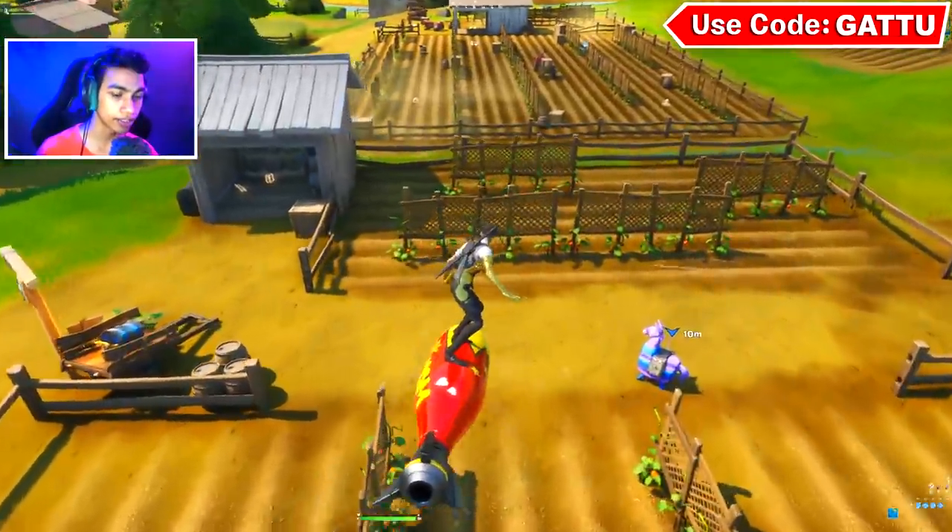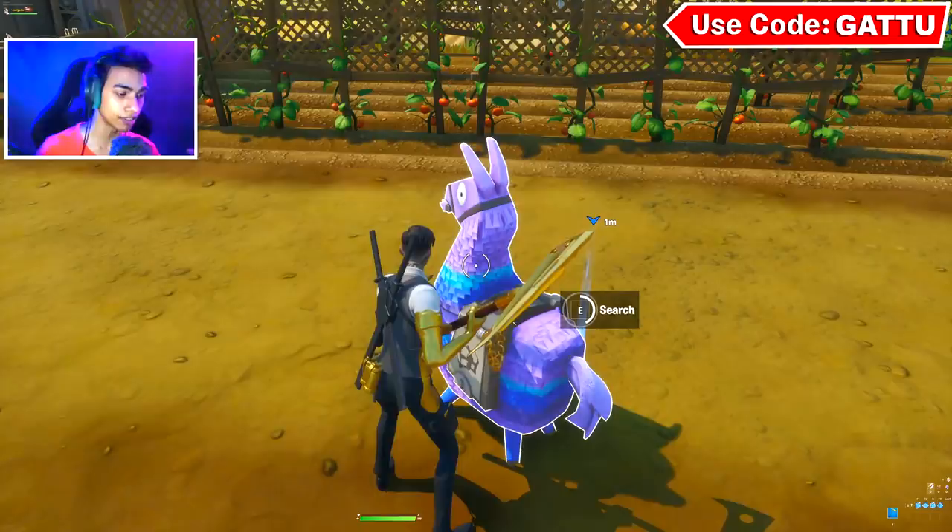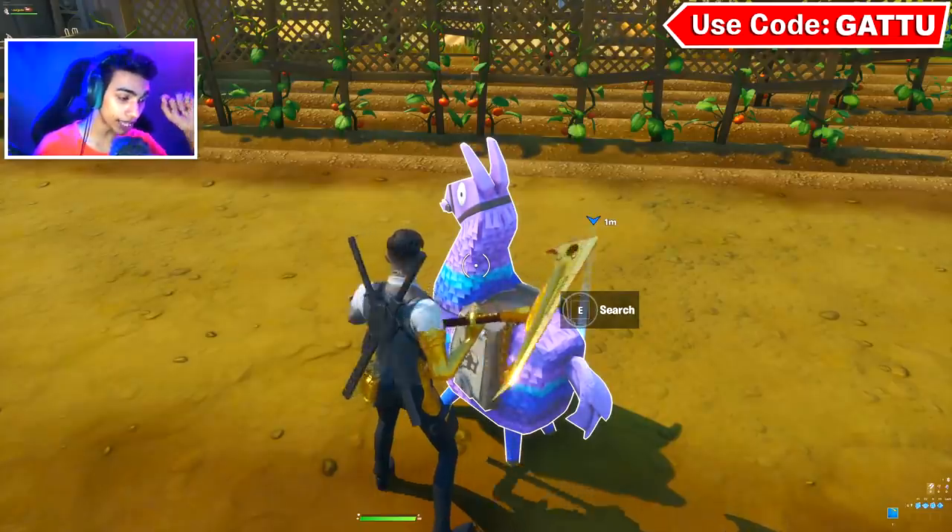So basically, if you guys are trying to find yourself a llama, go into a Team Rumble game and over there you guys can easily find yourself a llama. And if you guys want to find yourself a legendary chest, this is going to be quite simple.